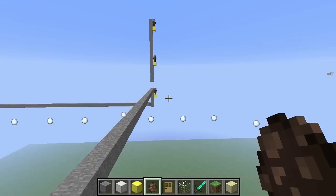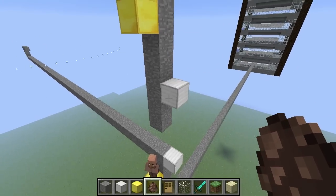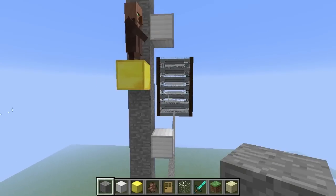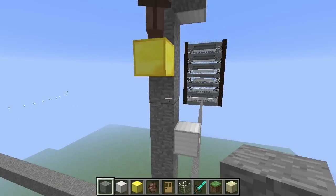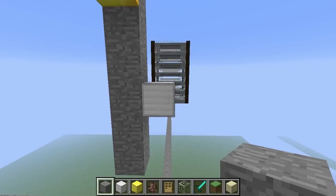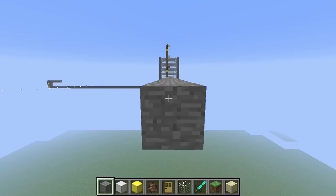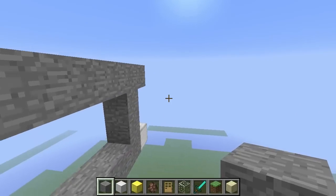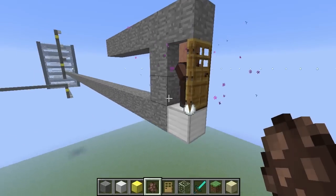Moving up to the third block on the pillar — this time we're going to build directly away from the tower. But before we do that, we need to go to the fourth block and place a block there, otherwise this villager will try to jump down and run away. From the third block, go 64 blocks directly away from the village tower and build the third village.